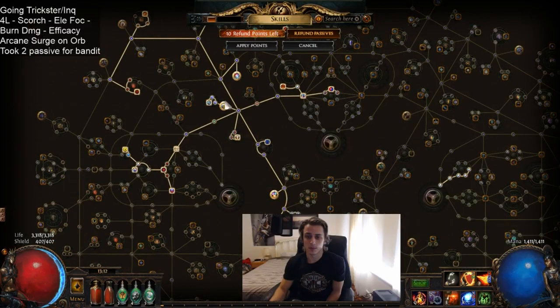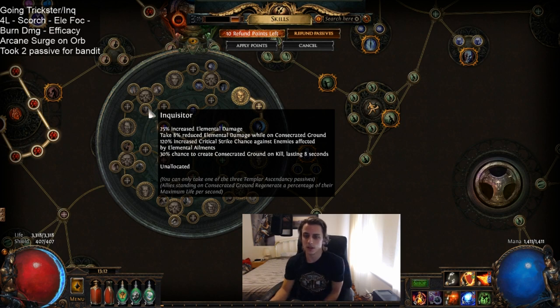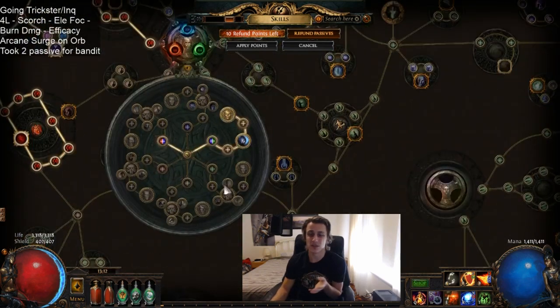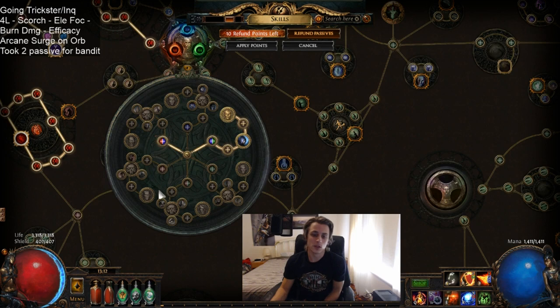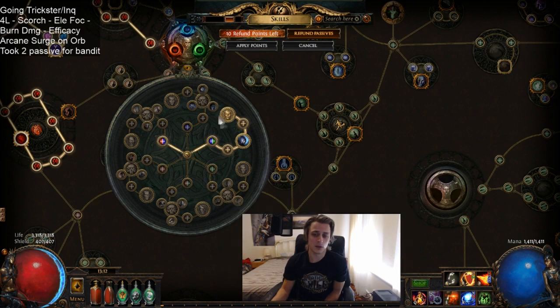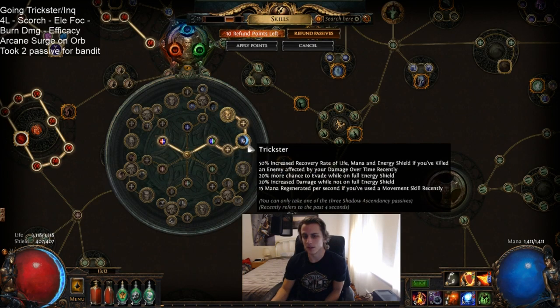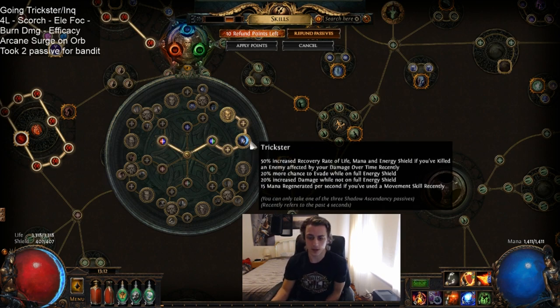That synergizes quite nicely with Mind Over Matter. Then eventually we're pathing into Inquisitor just for the extra damage, the damage reduction while on Consecrated Ground, and creating Consecrated Ground on Kill. They'll probably have a flask that creates Consecrated Ground — Sorrow of the Divine or something like that — and that should help. Ultimately it's not the greatest second choice; you could pick anything else really. Juggernaut's pretty strong, maybe Pathfinder, maybe Raider — all of these have good strong second properties.